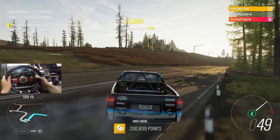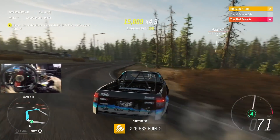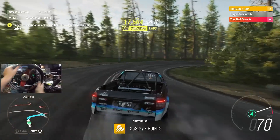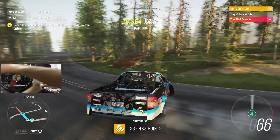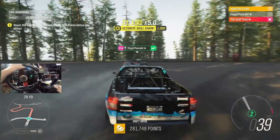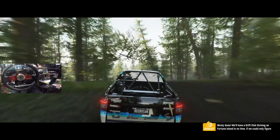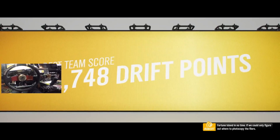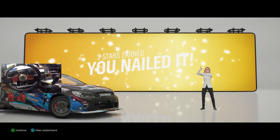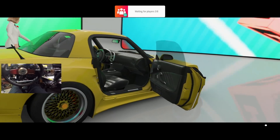The weight of the wheel is strong, man, but this is fun. Look at that angle - it's pulling me forward. Are we done? Yeah, we're done! Whoo, get it! Good run, nicely done. We'll have a Drift Club driving on Fortune Island in no time. Let's go - three stars, man, it's gotta be three stars. The body kit on this car is definitely aggressive on that front splitter.